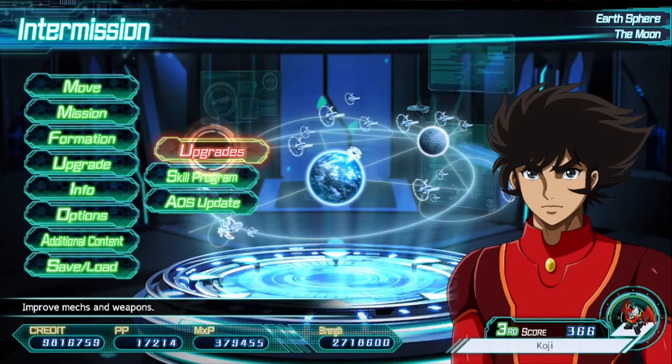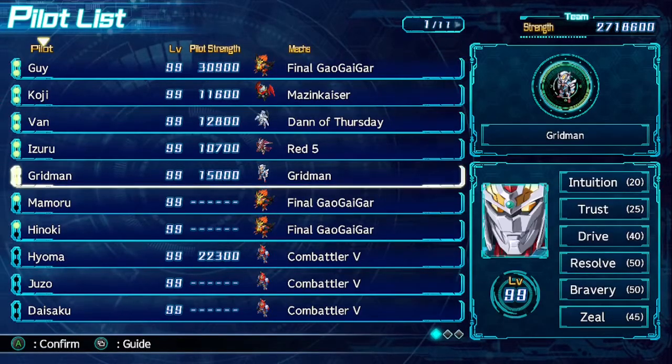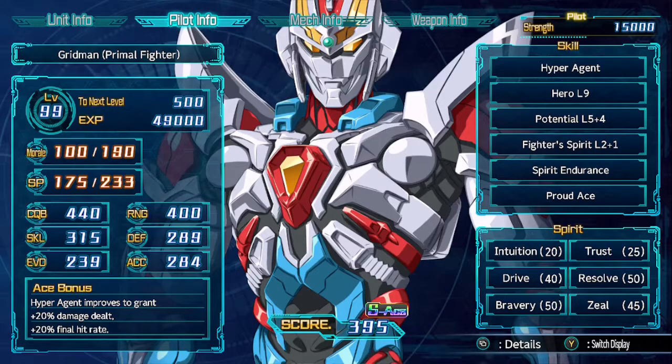There were also a couple little things added. As you will see with Grinman, the Super Ace ability was added to all pilots. If you do not know what an Ace is: an Ace is when you get a character to 50 kills when you have Proud Ace on, as you see at the bottom right. If you don't have Proud Ace, it's 60. Then you get to Great Ace, which is 70 if you have Proud Ace and 80 if you don't. Then there is Super Ace.